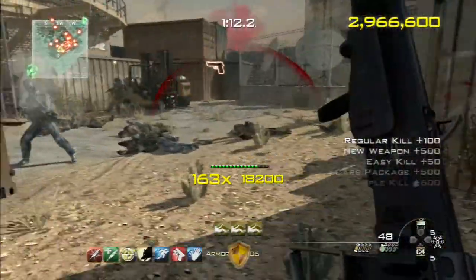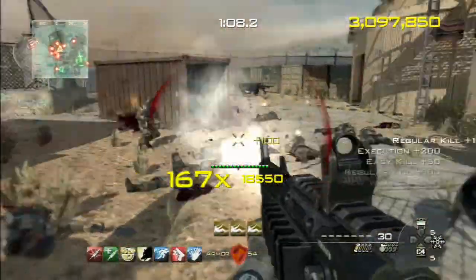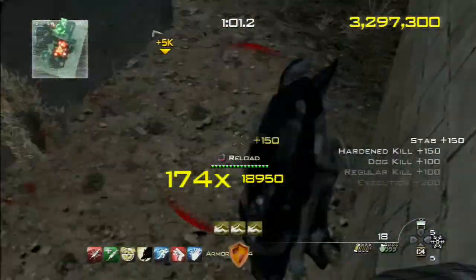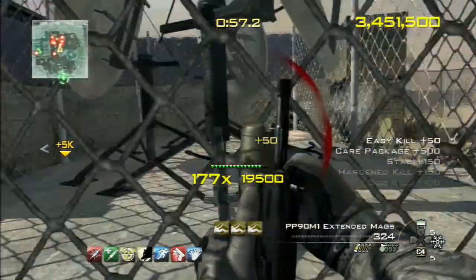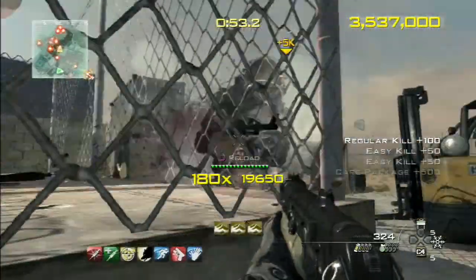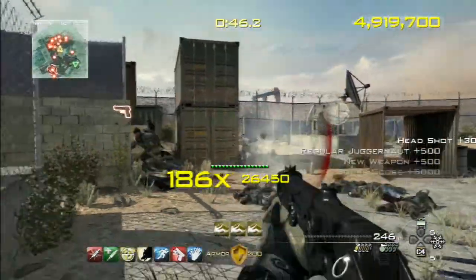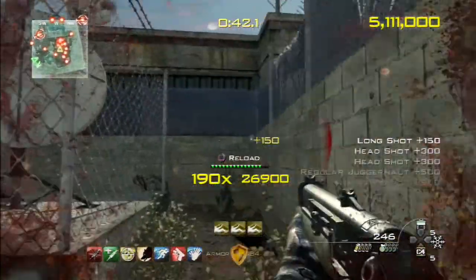Always make sure you have flash grenades in general because they're pretty much lifesavers. If you're getting damaged or you're trapped, just throw a flash in the air and run for your life. Flashes are also great for dealing with juggernauts, especially when there are three or four of them closing in — throw the flashes at them to either kill them or just run away.